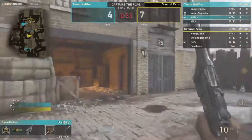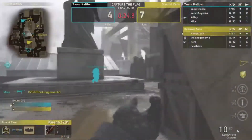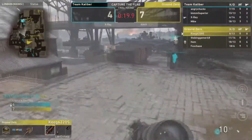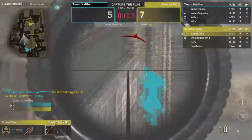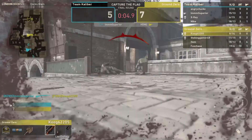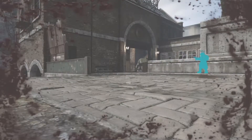Mike should find them — it gets a kill, but now there's a stalemate. Parasite in position. Twenty seconds remaining — this game is done. Ground Zero wins Map 3, seven to five on London Docks CTF. Ground Zero now up two to one in the best of five.